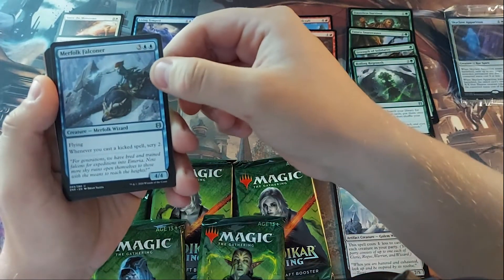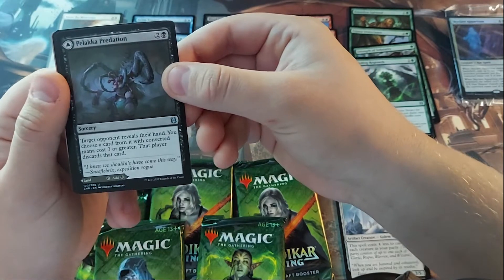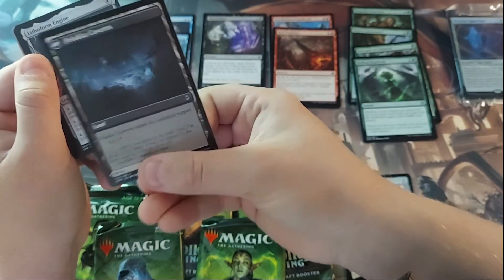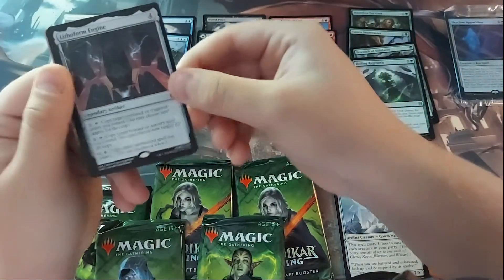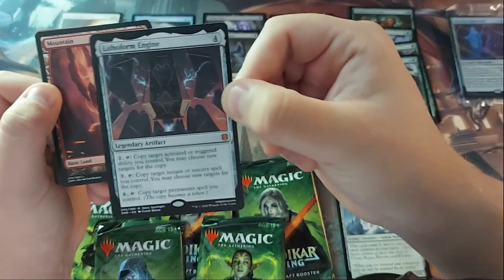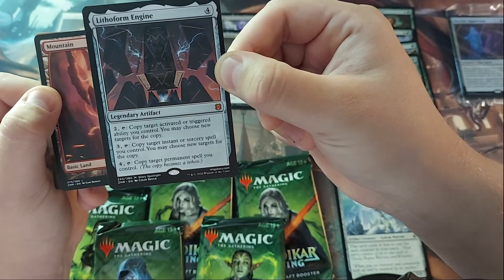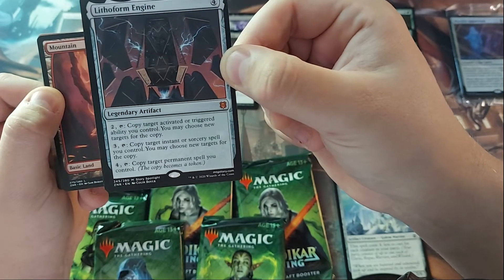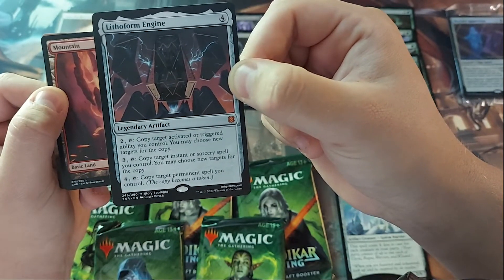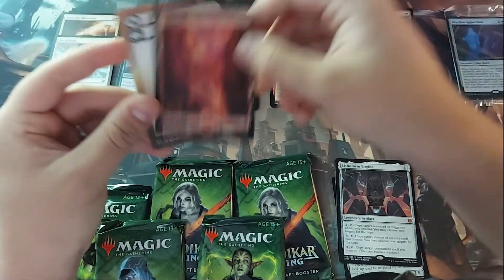Rolling Regrowth and Merfolk Falconer are uncommons. Pelaka Predation is an uncommon sorcery with a triangle in the corner — on the back is Pelaka Caverns, so it can be a land as well. That's for black. Then we have Lithoform Engine — I've heard good things about this, it's a legendary artifact and a really good commander card. For two and tap, copy target activated or triggered ability; for three and tap, copy target instant or sorcery; for four and tap, copy target permanent spell and the copy becomes a token. Lots of versatility. And a full art Mountain — that is pack one.